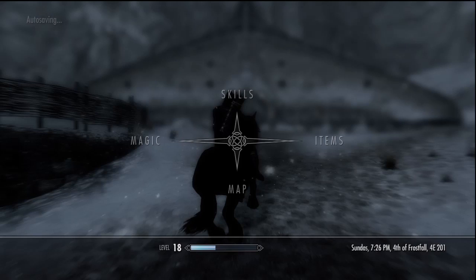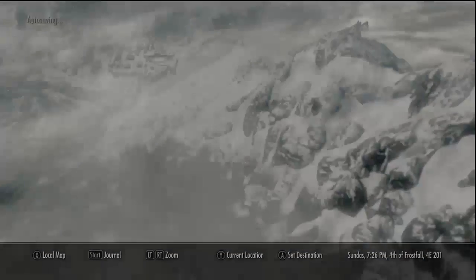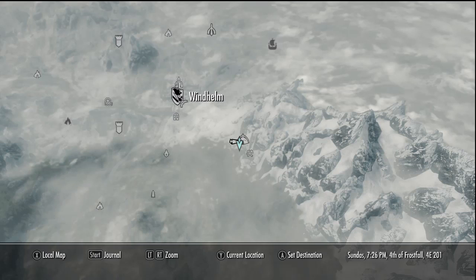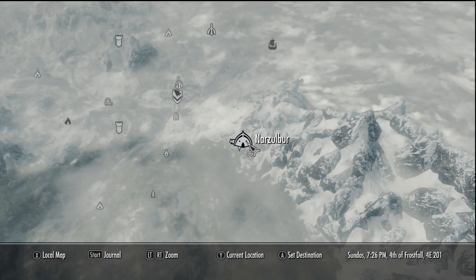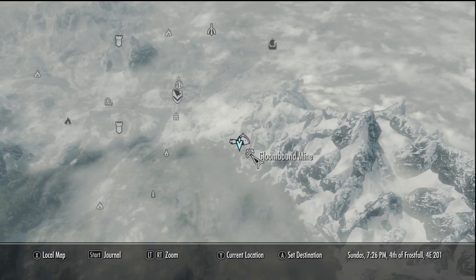First off you want to come here — I'll show you where it is on the map. This place: there's Windhelm, and south east of it is Narzulbuda, and where you want to go is Gloombound Mine.